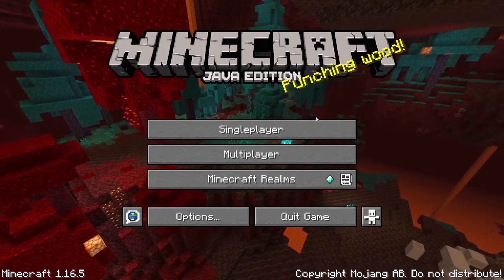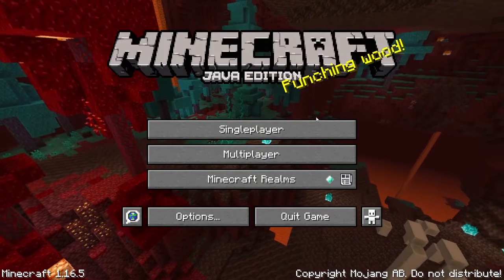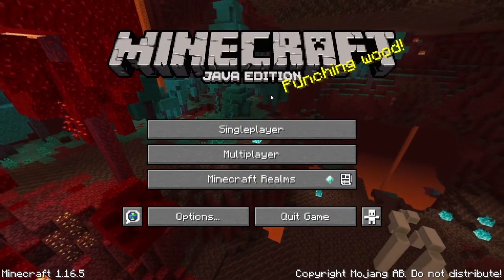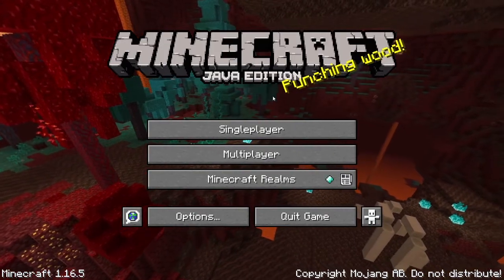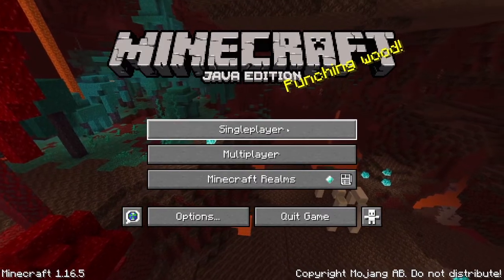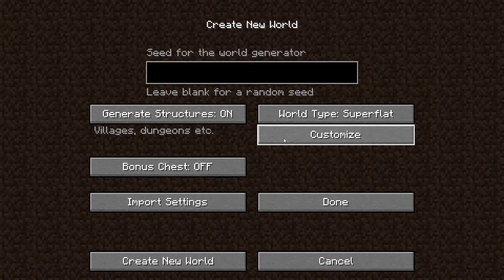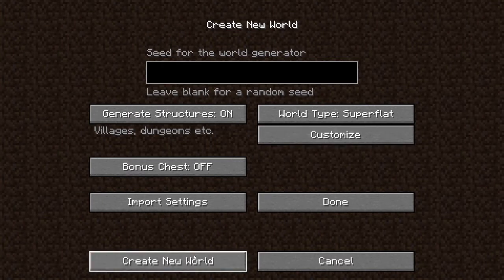One of the first things you need to know in Minecraft is how to mine a block. Today I will show you how to perform this task. Go ahead and go to single player and make a world. While making a world, make sure that you put it on super flat — I'll put it on super flat just to demonstrate how it works. And create your new world.